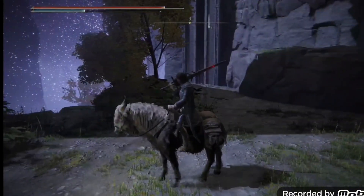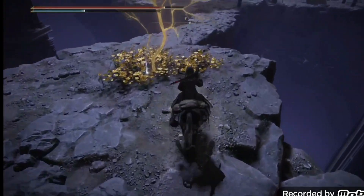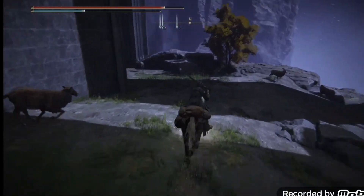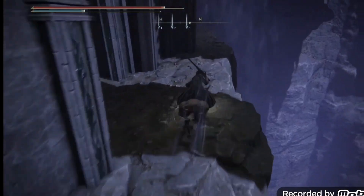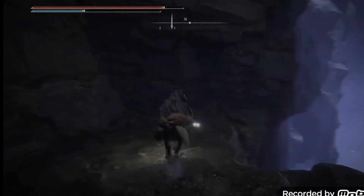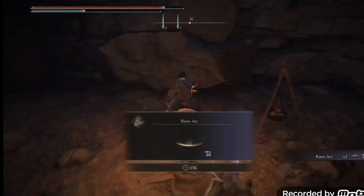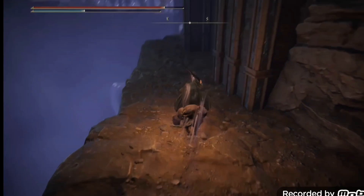Keep going — you will see a Golden Seed plant over there, make sure you collect the Golden Seed. Then there's a little cave that will have an item in there — I believe it's a Grave Glovewort. Go past this little bridge, go to this cave, and get this item in the arch. Now we go back the way we're supposed to.